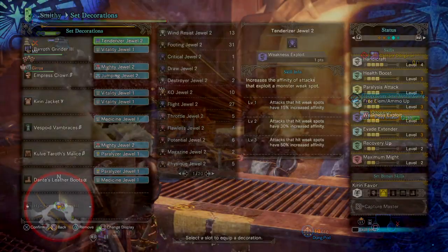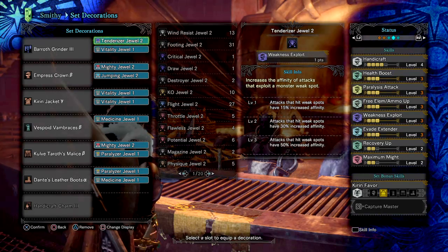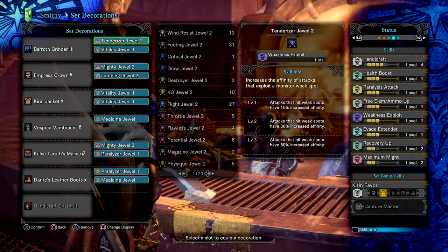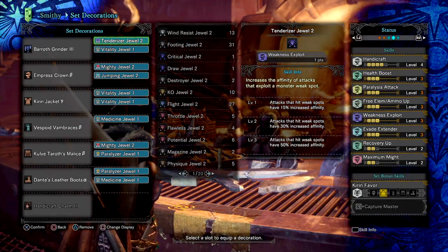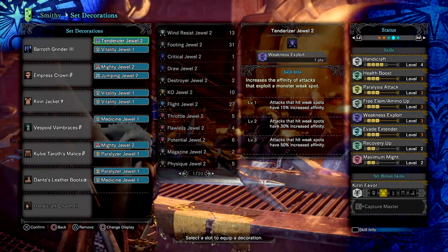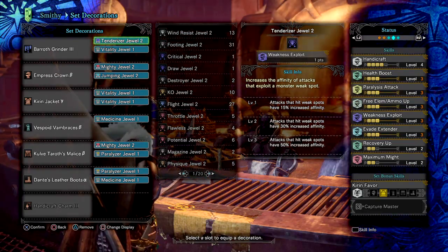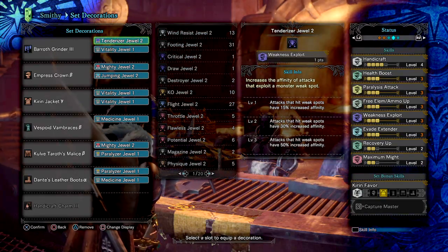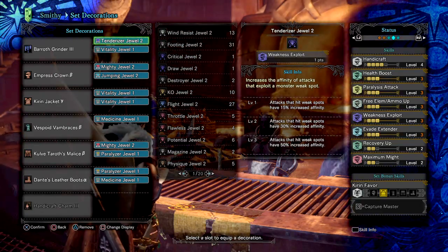For skills, I went with Handicraft 4 so I can make use of the low blue sharpness threshold my weapon has, as although the weapon has quite a large margin for green sharpness, this can and will be burnt through relatively quickly. Alternatively, you can add a Sharp jewel onto the weapon to negate sharpness loss for a set period. It's up to you — play around with it first, and if you feel like you're going through sharpness too quickly, slap on the Sharp jewel. If you manage to kill monsters without hitting yellow sharpness, keep it as is.